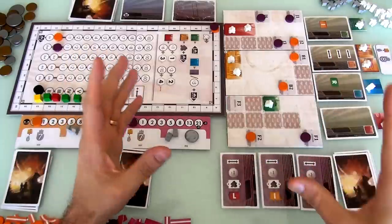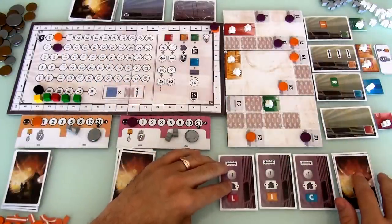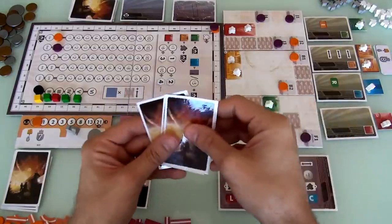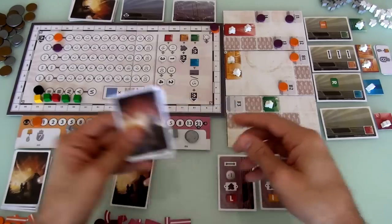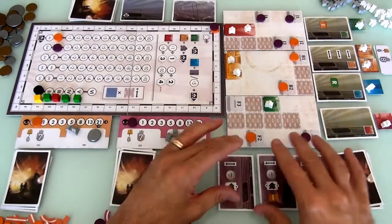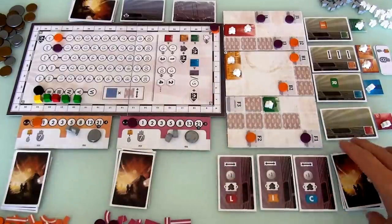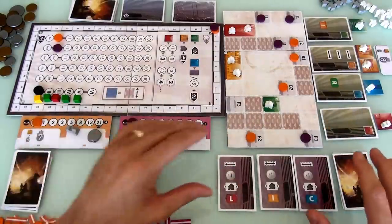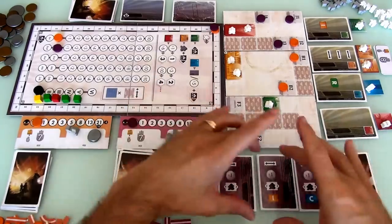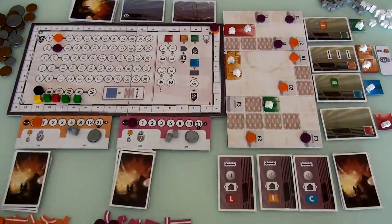One thing to mention for those who watched setup: I showed you one way the development deck can be used. There's a different way as well, where those stacks of cards we used to seed our own decks could stay as separate stacks. When you get a new development card, you could pull any card you want out of a given stack, which gives you a little more control but also introduces a memory element. But this is just the simpler way for me to show. Enough about that — let's start playing.